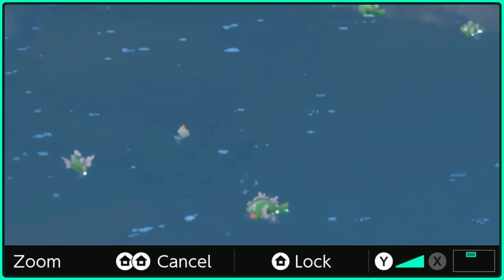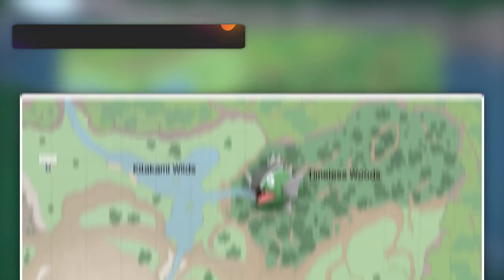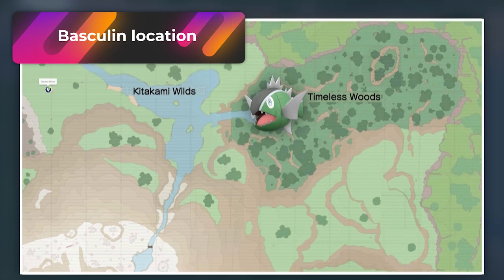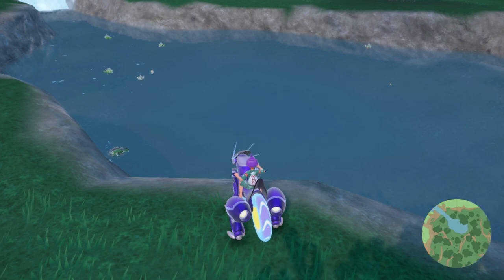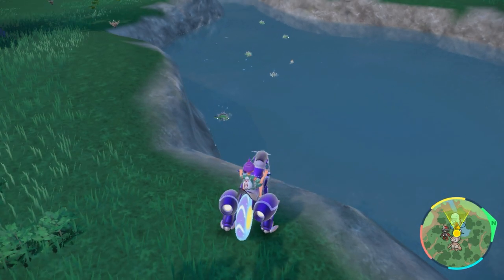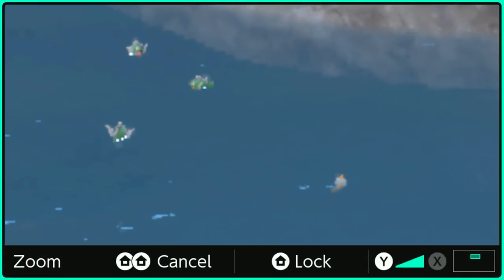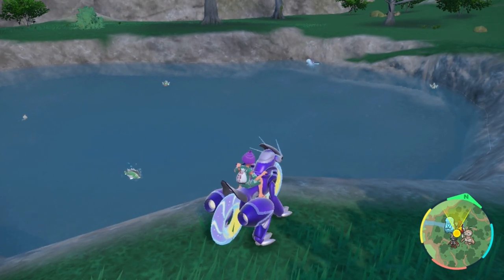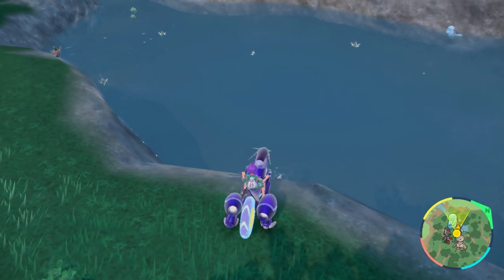This is going to be the only spot to find Basculins that will evolve into Basculegions. Head all the way over to the Timeless Woods and place yourself around the water in a good spot. You do get a lot of them spawning here, but the water sandwich is going to be a little weird — you'll get some Chewtle spawning here and there, sometimes Quagsire. So it's a bit mixed, but you do have majority spawns of Basculin.